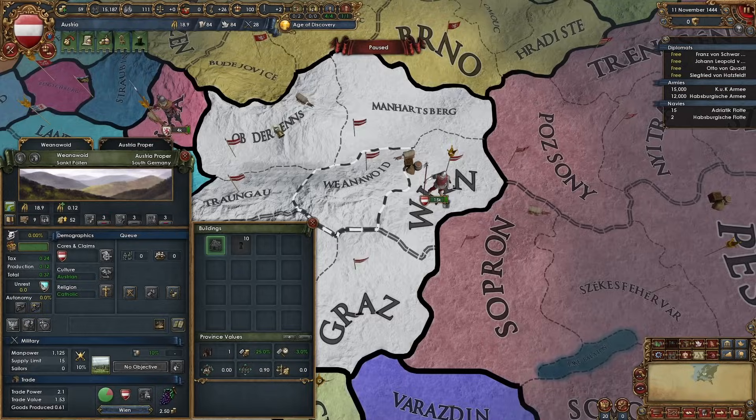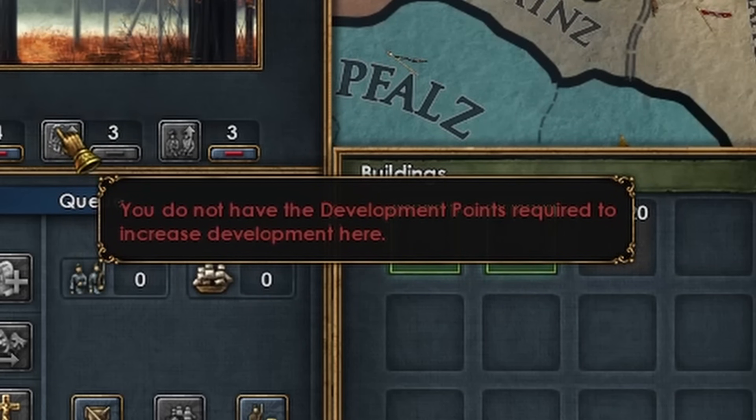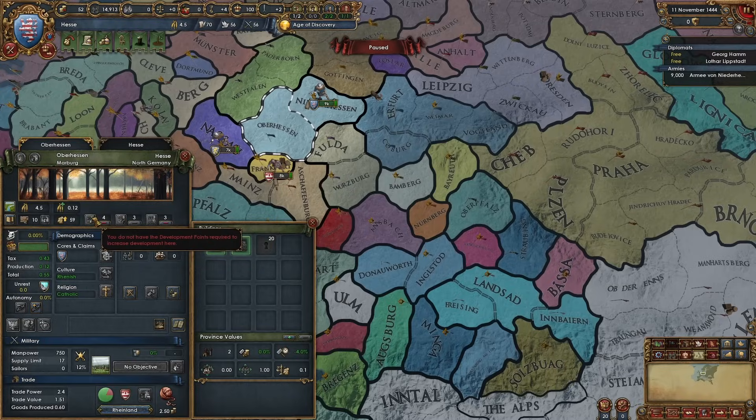It seems to be a little broken here specifically, probably because I'm spectating. Yeah, it's because I was spectating - you can see here you actually need to spend said development points on development.